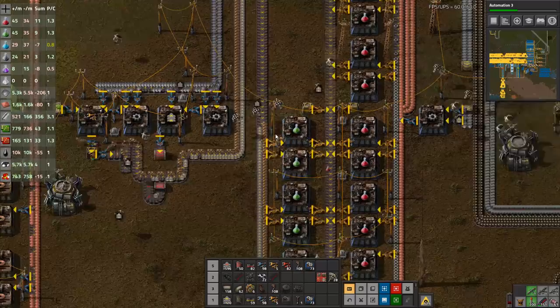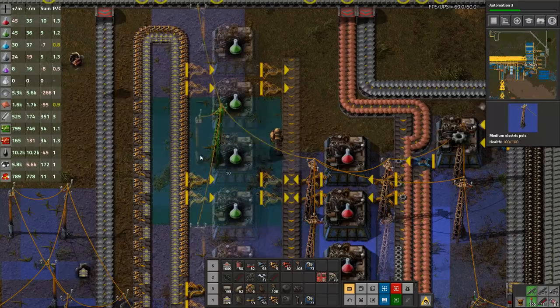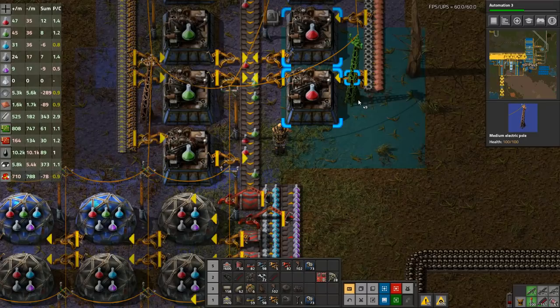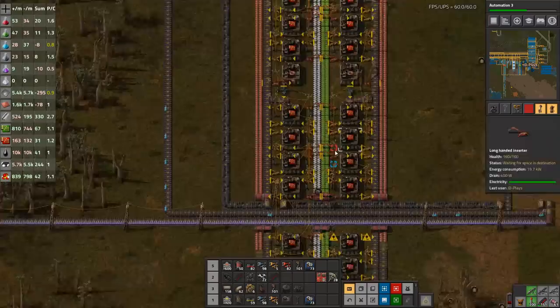Copy that, paste, paste, paste. Replacing power poles throughout. Speaking of power poles, we're probably missing a whole bunch of them in this build — but not as of yet.